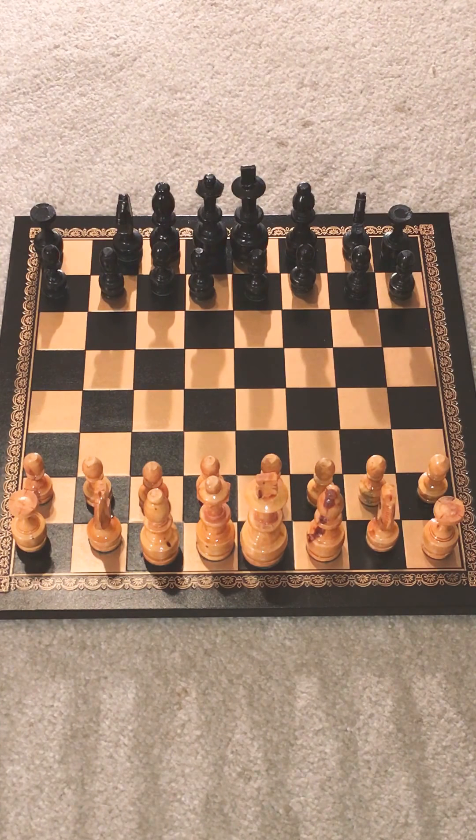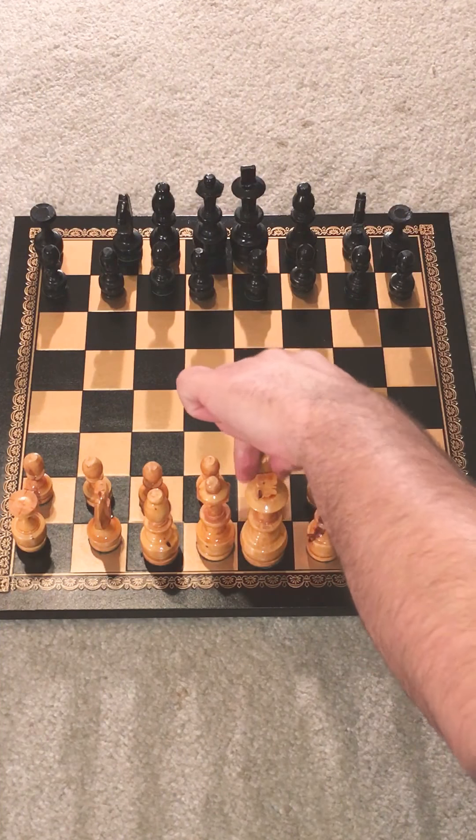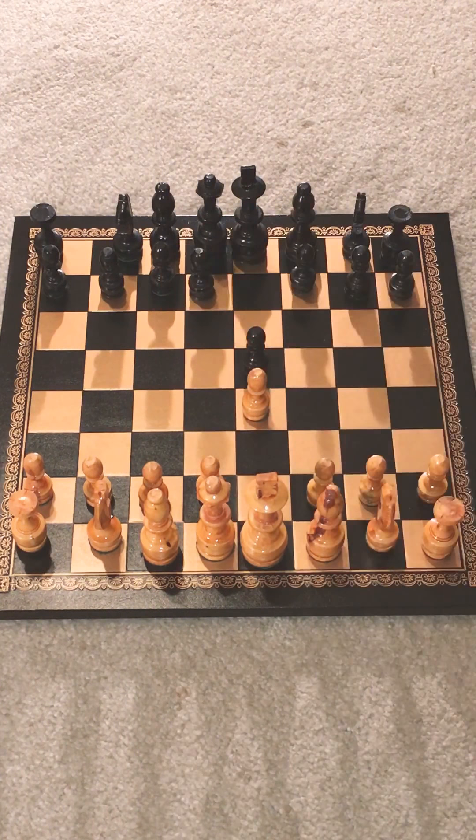Welcome to Chess Pains. Today I'll be talking about the Danish Gambit. It starts off with your typical pawn e4, pawn e5, which, if you play chess, you know that this is a very common opening. A vast majority of games start this way.